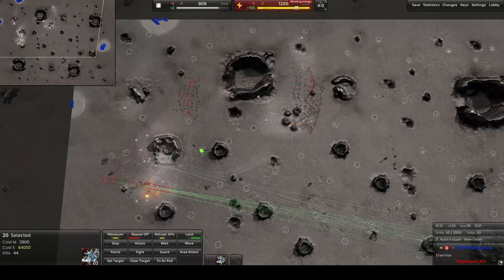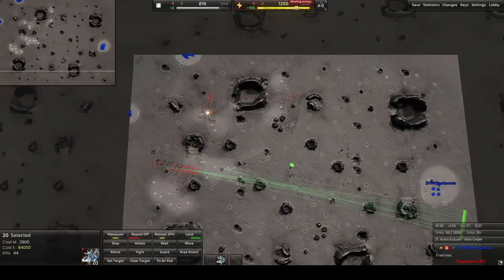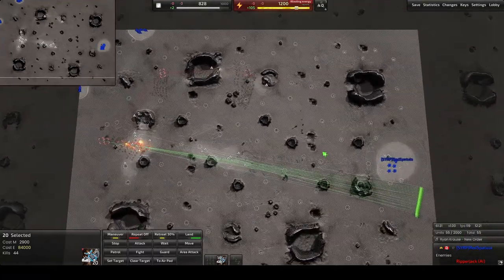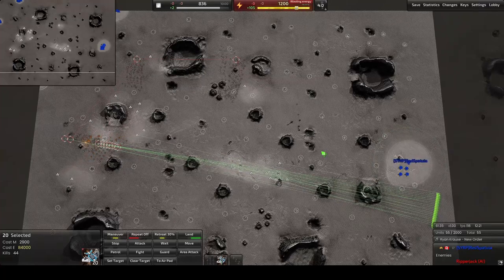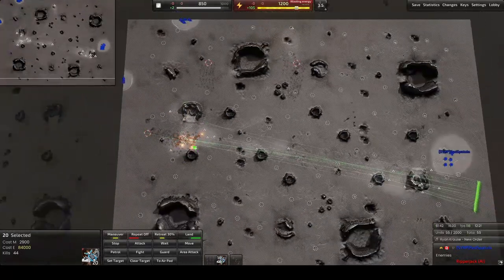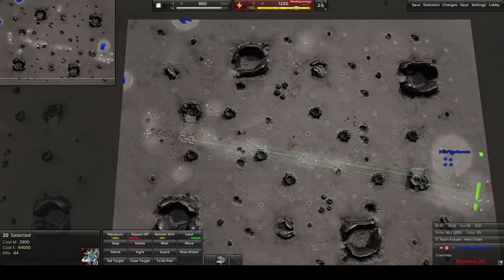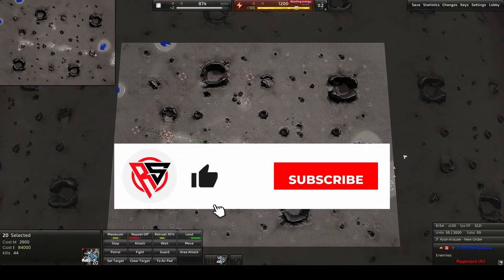Bomb runs are usually only effective for a little bit because the enemy will just build a couple of anti-air and it will stop all your bombers. It's good at the beginning. These are only tier 1 bombers — tier 2 bombers do a lot more damage. That's how you queue up bombers. Let me know if you like this type of video or ways for me to improve. Leave a like — maybe one day I'll earn your subscription.